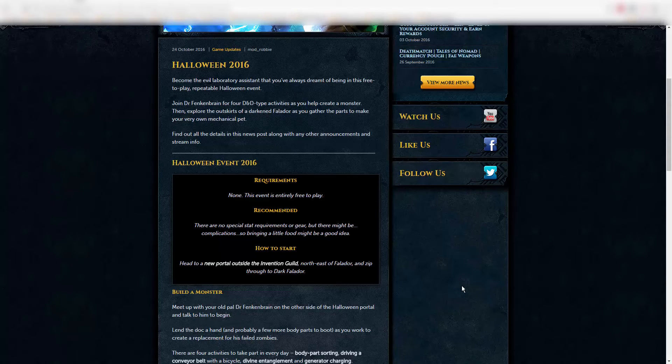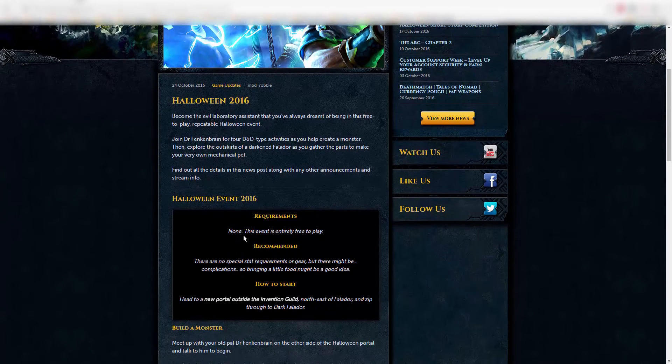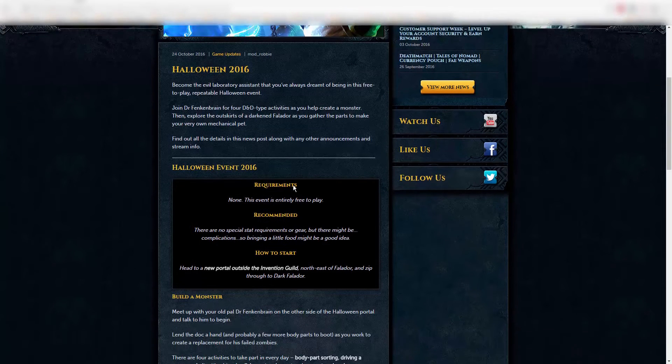Here I am on the RuneScape homepage in the news section, and it's talking about the Halloween event that they came out with today. It says: 'Become the evil laboratory assistant that you've always dreamt of being in this free-to-play, repeatable Halloween event. Join Dr. Frankenbrain for four D&D-type events as you help create a monster. Then explore the outskirts of a darkened Falador as you gather the parts to make your very own mechanical pet.'